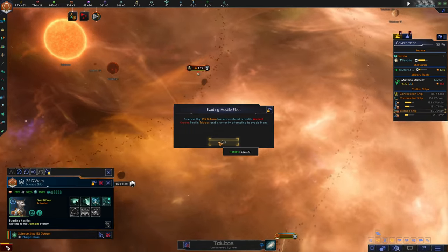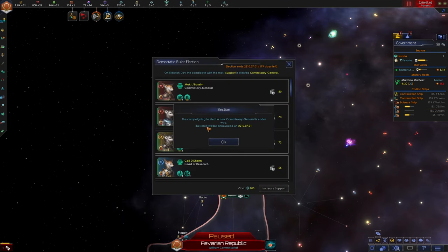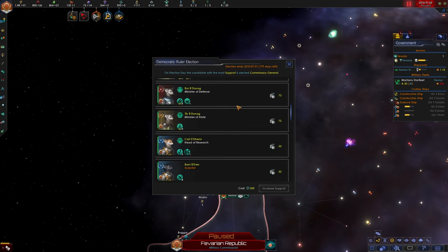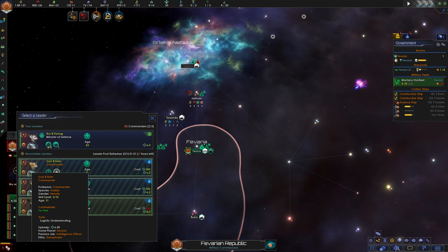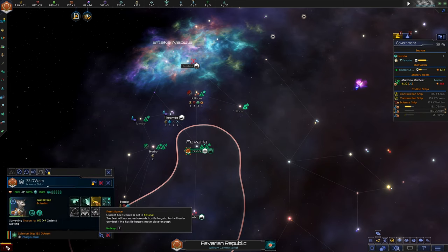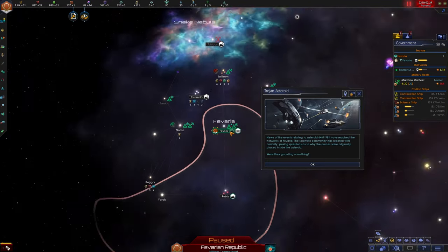Evading hostile fleet — yeah, 1.2k. Let's turn from evasive to passive for a second and go this way. System survey complete. We have a new election for our government — looks like our current commissary general is going to win re-election and I am all in support of that, he's been doing a good job. We can put a commander in charge of our new fleet that we're building. It's going to be a little while before we build a military fleet to 1.2k to challenge them, but we'll get there. For now we'll just give that system some space.